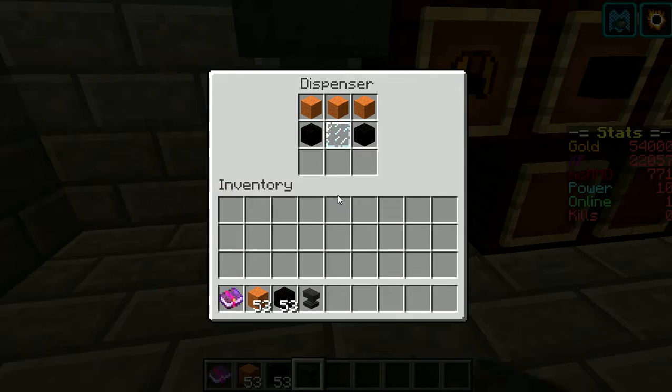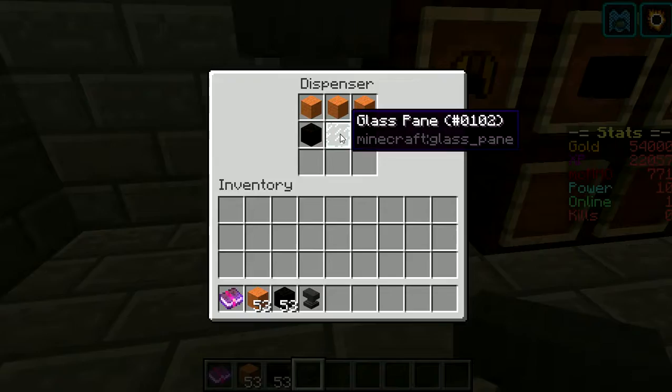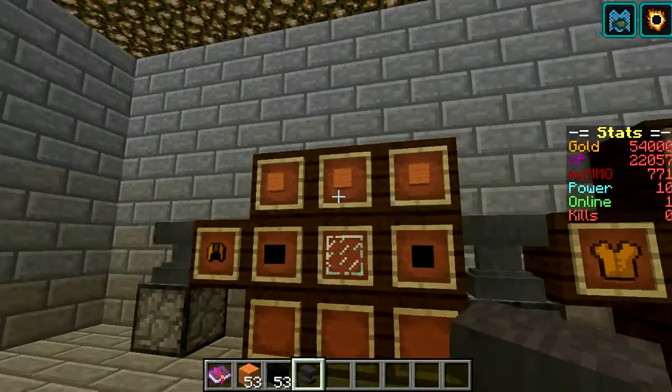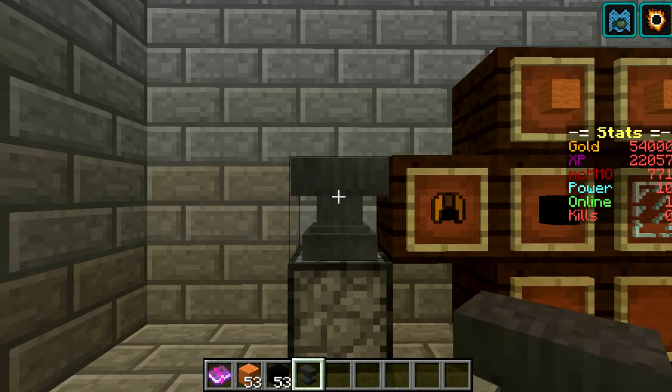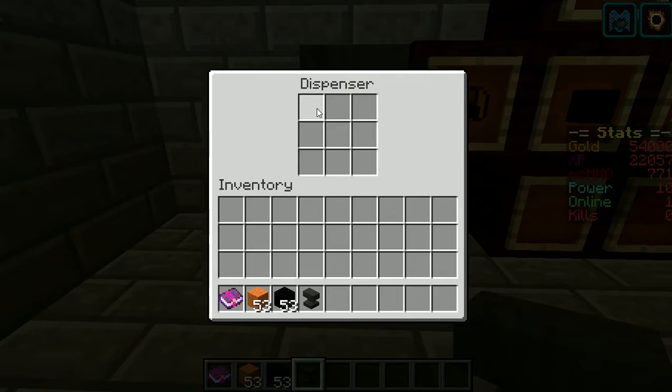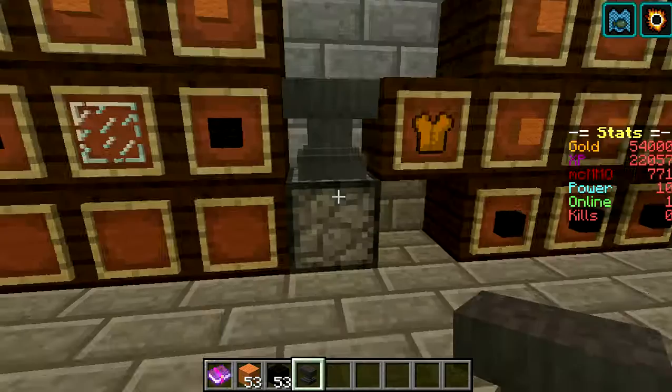When you go to get into the dispenser, you're going to put these items in this order for the helmet. You're going to right-click the top of this and it's going to automatically craft your item for you. You do the same thing with all the others.